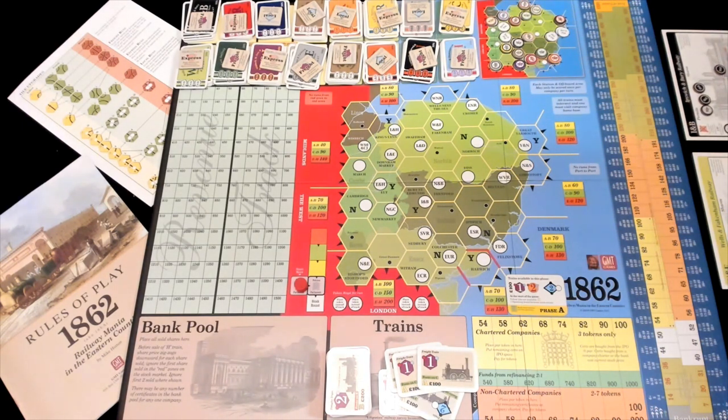It is a $15,000 bank and also has a couple of end-game conditions. The cert limit is pretty high for the number of players — in a three-player game you get 18 certs, and your starting cash is also pretty high: with three players you get $800. We've only played three players so far. The game does handle eight, which seems kind of crazy, and it goes as low as one with the solo rules.